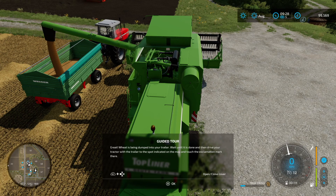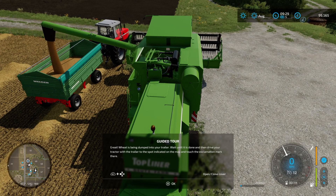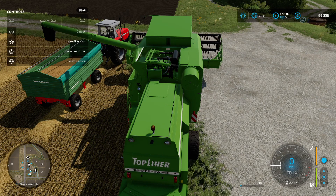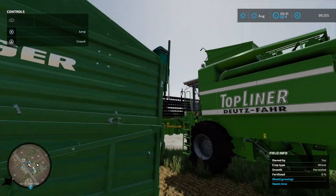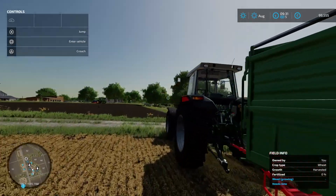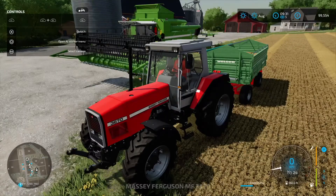'Great — wheat is being dumped into your trailer. Wait until it's done and drive your tractor with the trailer to the spot indicated on the map.' Oh, that's quite satisfying! Now I can close this and bring the pipe back in. I'll hop out and get back in to close the cover. Having that help menu on screen the whole time is quite useful.